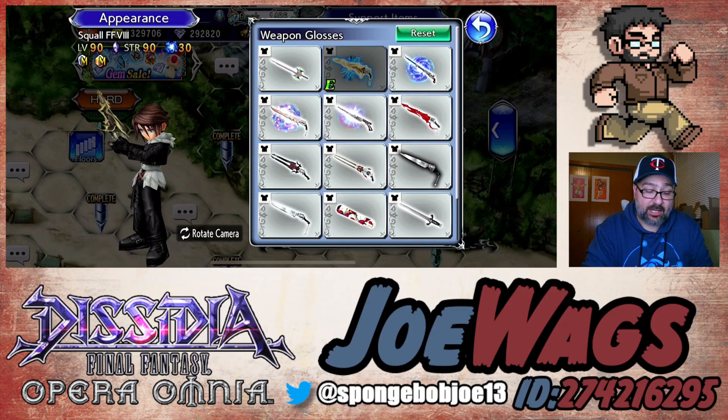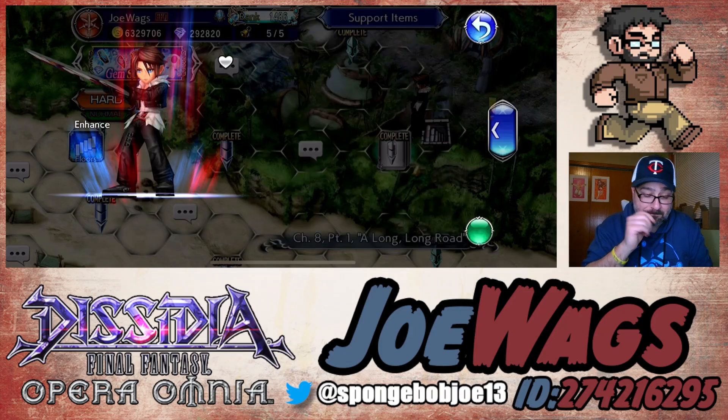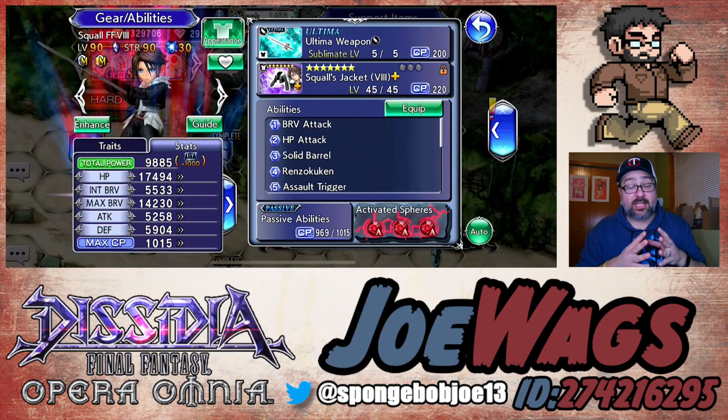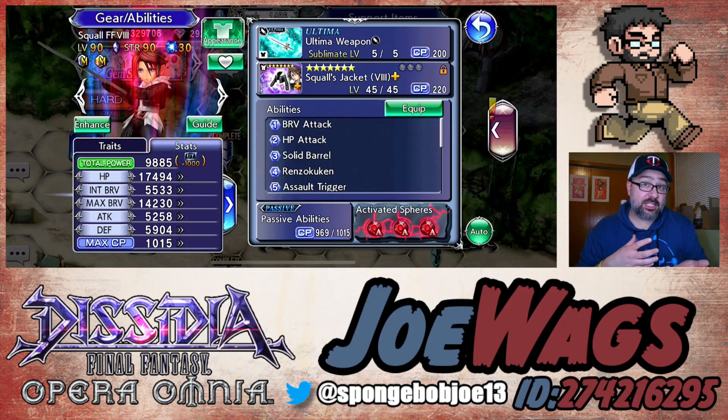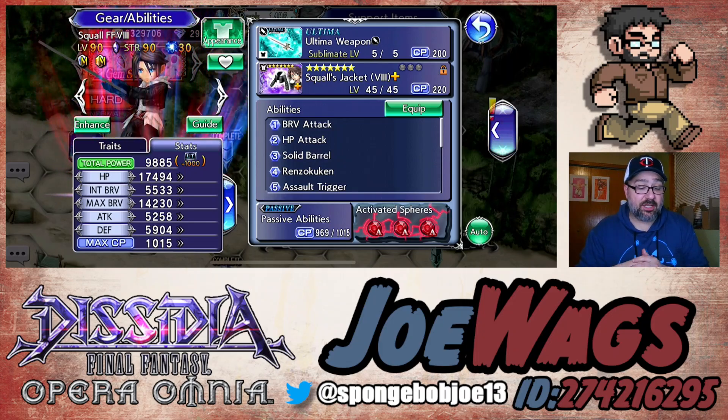We'll use the surfboard for the video - it's pretty sick. Squall is a very easy character to play, which is something I forgot to mention for the 'should you pull' discussion. If you're newer to the game and find a lot of kits complex and confusing, Squall is a good character to pick up. He's kind of a caveman character - you press some buttons, don't have to monitor a lot, very straightforward. He's a very good DPS and easy to play.